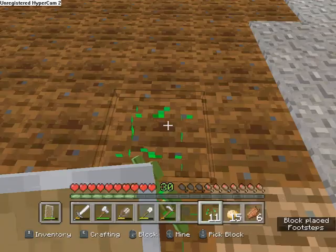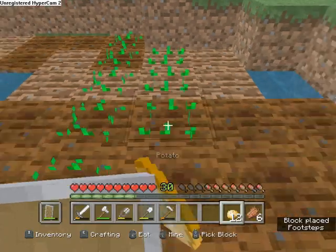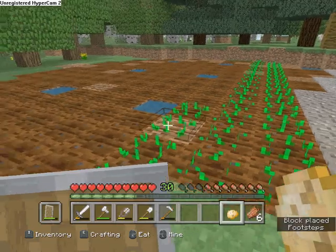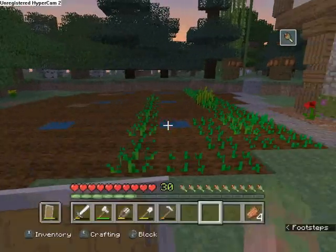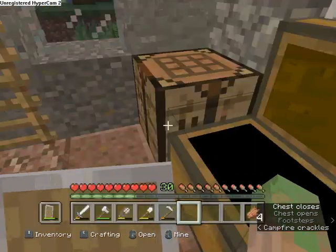Carrot, wheat all the way here, and then potatoes. I heard that when you do it this way it grows faster. Looking good, right? Okay, I need walls for this — I have an idea for the wall.